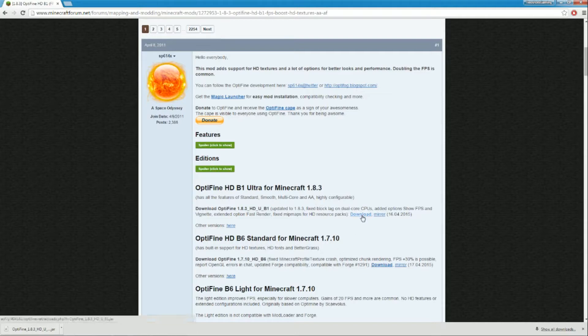You click here, it'll bring you to AdFly — skip the ad, do all that stuff. The download is right in the middle of the page, you click on it, download it to your desktop and bring it over. Nice and simple — right there, 1.8.3.